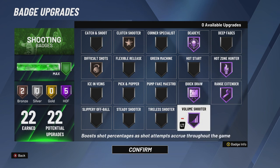Volume shooter — I take most of the shots. When playing against comp, if they're not leaving my shooter open I have to create for myself. Volume shooter doesn't open your green window but it does boost your percentage. On Hall of Fame you get a boost the whole time. With Hall of Fame volume shooter, you're getting a boost from the beginning as opposed to lower levels where you need to get a certain amount of shots first.